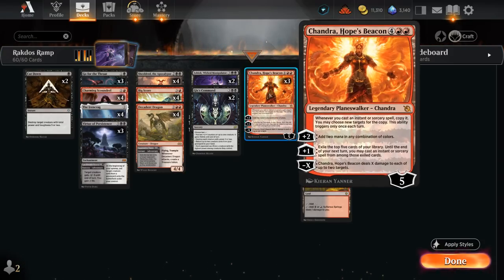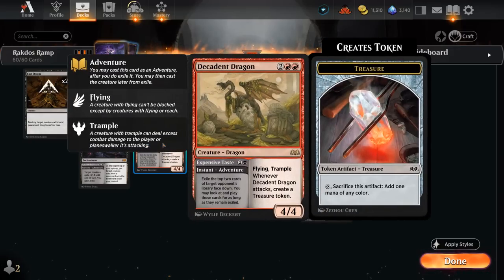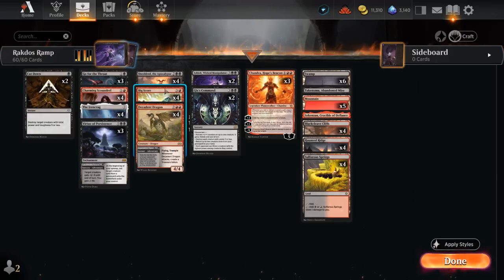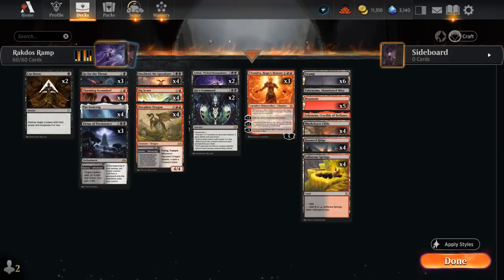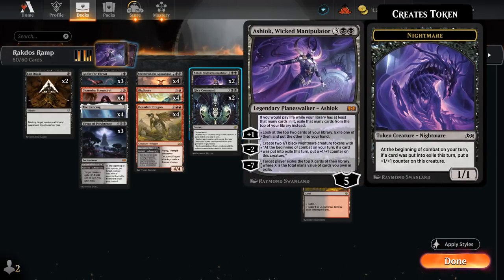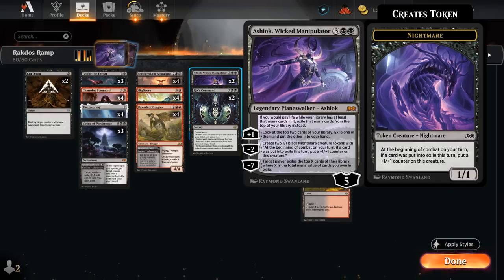We've got plenty more treasures with Scoundrel, Bigscore, and even Chandra's plus-two ability, which can add two mana in any combination of colors. Chandra is great to ramp into with Bigscore. Chandra's passive says whenever we cast an instant or sorcery spell we get to copy it and choose new targets — it only triggers once each turn but can also trigger during the opponent's turn. So maybe on our turn we cast a sorcery and copy it, then during the opponent's turn we can use Bigscore or even the instant-speed Expensive Taste and copy that. Copying Bigscore feels great — four treasure tokens and drawing four cards after discarding just one. Then we've got two copies of Ashiok, chosen by my Patreon supporters as a build-around card. This five-mana planeswalker has a passive ability: if we would pay life while our library has at least that many cards, exile that many cards from the top instead.